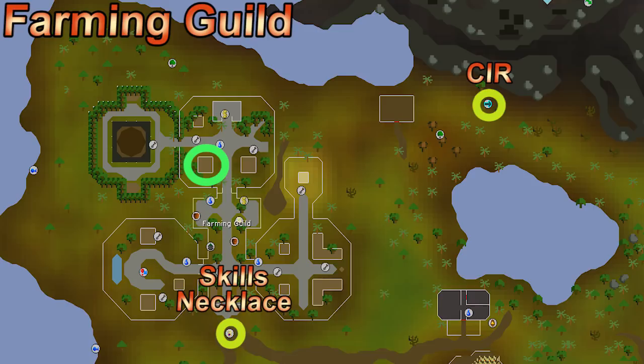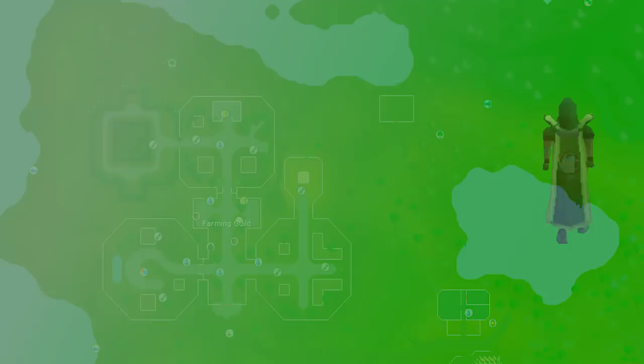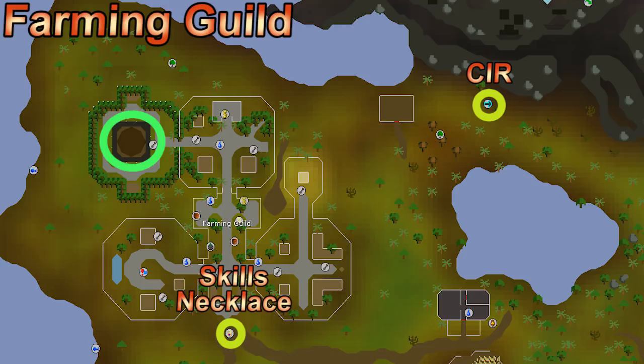Finally for trees, we have the redwood tree. There's one redwood patch in the farming guild requiring 90 farming. It requires six dragonfruit to protect and takes about four and a half days to grow, giving only about 22k XP. It doesn't give a lot of XP for how long it takes, but it only takes a couple minutes every four and a half days to check the health and get that XP drop — so in terms of actual time spent, it's some of the best XP per hour you can get for farming.